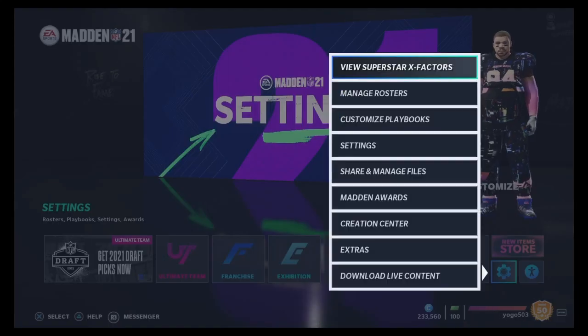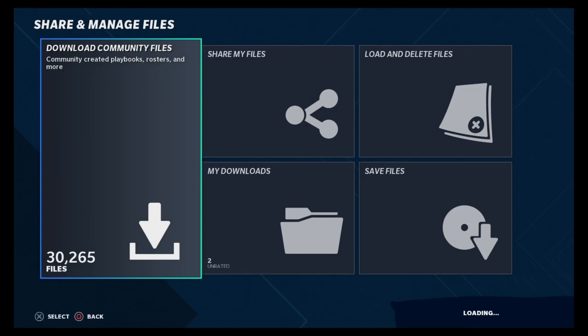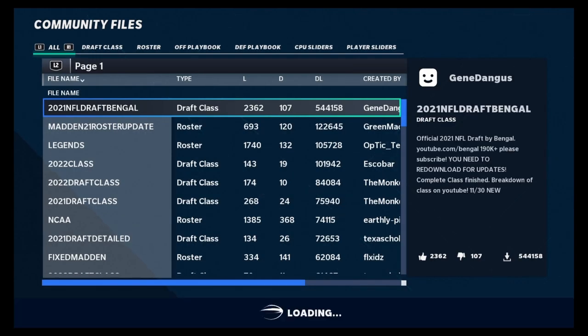The way you do it, you go down here, you go to Share and Manage Files, then Download Community Files. I have them downloaded already but I'm going to download them again to show you. Make sure you guys actually know what you're doing, because quite frankly, I don't really know what I'm doing.